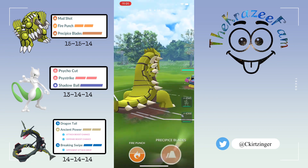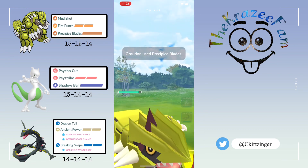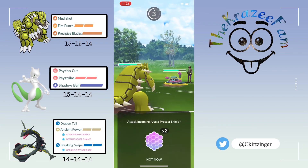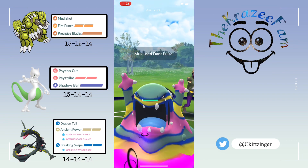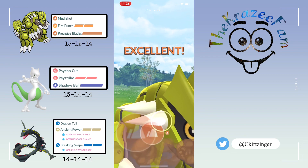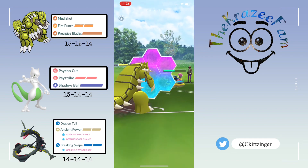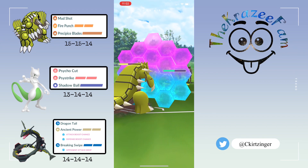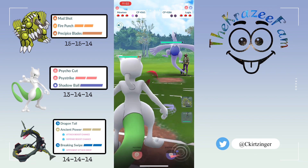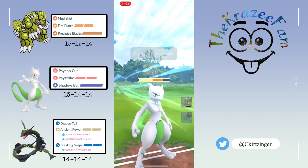Groudon into Muk — I go for the Blades. They're going to shield this or it'll one shot them, so they shield that up. They go for a Dark Pulse — I decide to let it go, it doesn't do very much damage. I reach another Blades and they shield that one up as well. They get to a Dark Pulse and I'm going to shield this up, saving some energy. I'm wondering what they've got in the back.